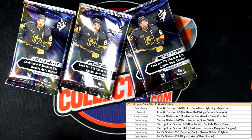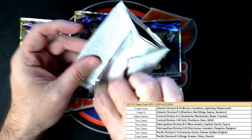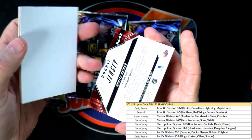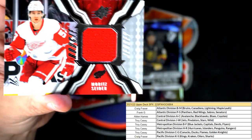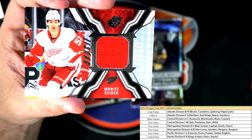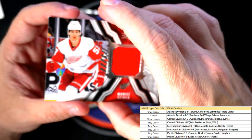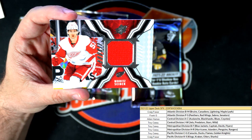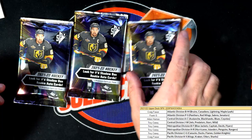One, two, three, four — there are our four packs of SPX Hockey. There's going to be one card in every pack and a dummy card at the bottom of every pack that we don't really care about. The first card is a beautiful jersey relic rookie — this is Moritz Seider. That's a Detroit Red Wings card, so that's going out to Frank G. The rookie jersey, Moritz Seider, Detroit Red Wings, coming out to you Frank.